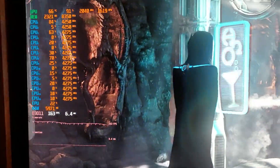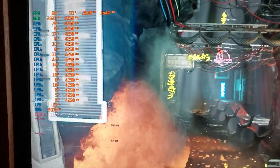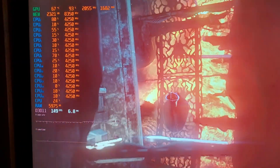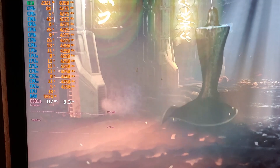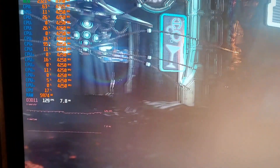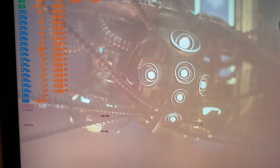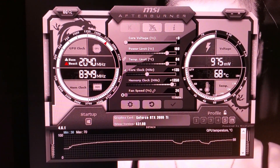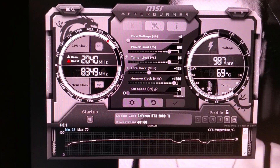So this seems to be where it's stable: plus 135 on the core, plus 1350 on the memory. The driver is set to performance, and other than that, nothing else has been altered. As you can see here, the core voltage and the fan speed are still default.